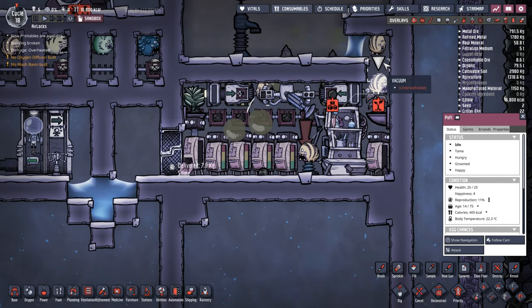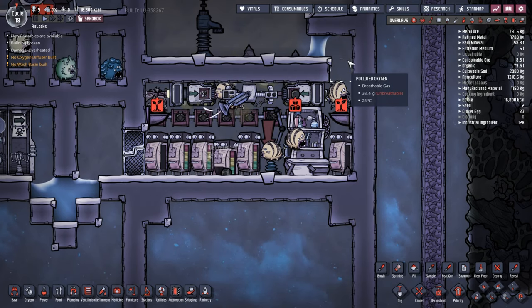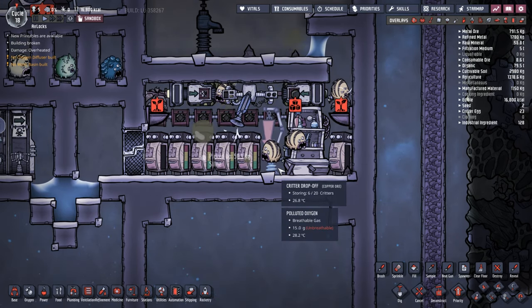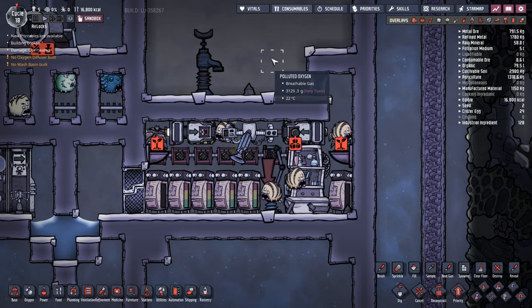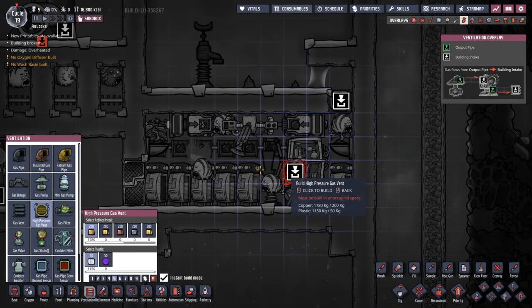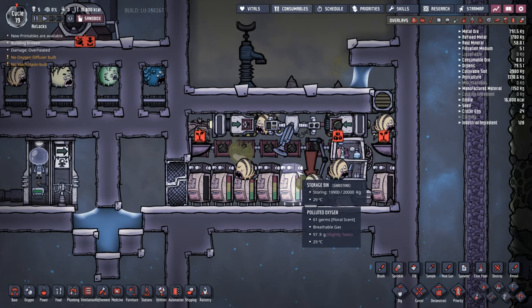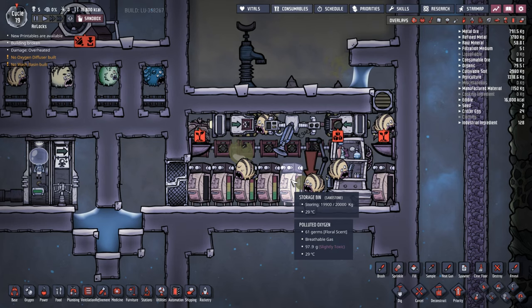They're back to happy already because we're down to six in the room, not six plus eggs. I also put in a couple of buddy buds. The Puffs are very quickly bringing this room back to a vacuum — this did have three kilos of polluted oxygen. I strongly recommend putting a high-pressure gas valve up here and pumping in any polluted oxygen you can find on the map. Puffs do a great job of getting rid of polluted oxygen, converting it into slime to feed your mushroom farm. It's a good spot to get an almost infinite amount of slime.